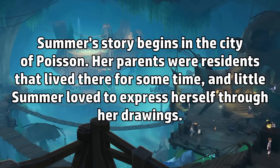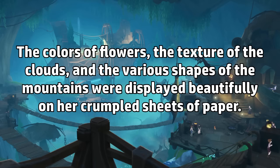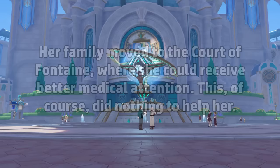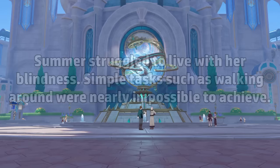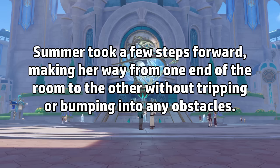Summer's story begins in the city of Poisson. Her parents were residents there, and little Summer loved to express herself through her drawings — the colors of flowers, the textures of the clouds, and the various shapes of mountains displayed beautifully on her crumpled sheets of paper. But early in her childhood, Summer was diagnosed with a condition that caused her vision to slowly deteriorate over time. Her family moved to the Court of Fontaine where she could receive better medical attention, but this did nothing to help her. At age five she was already wearing glasses, and by age ten she had gone completely blind. Summer struggled with simple tasks like walking, but eventually learned to use a walking stick. After a bit of practice, her father asked her how it felt — Summer made her way from one end of the room to the other without tripping. She let out a small smile. It was perfect.